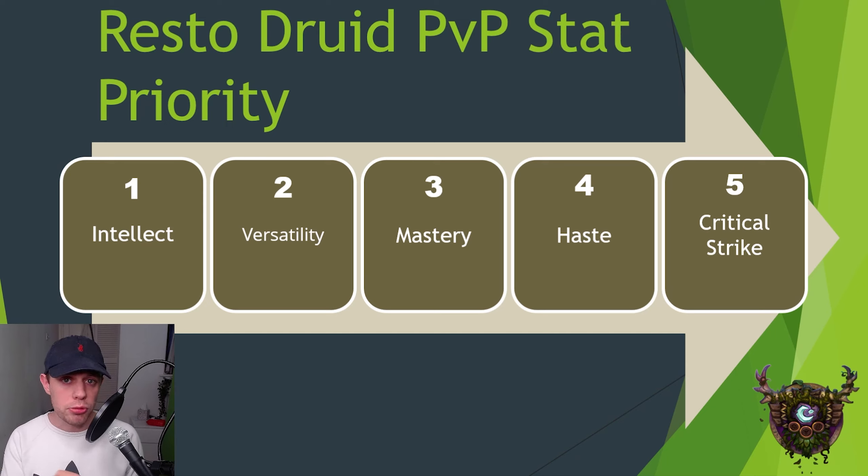Of course then, the top priority stat is always going to be Intellect, same as in PvE. And then the second — or the first secondary stat, should I say — is going to be Versatility.